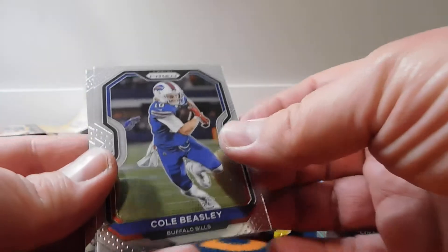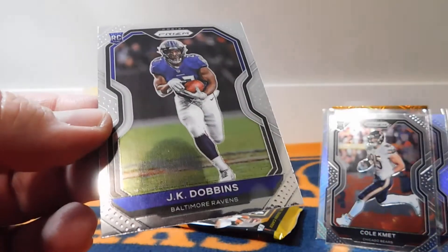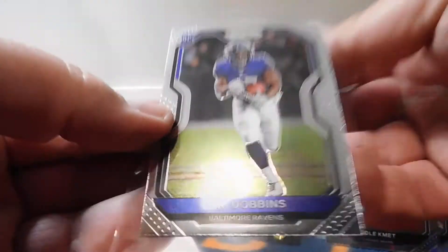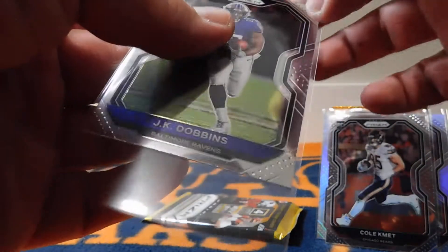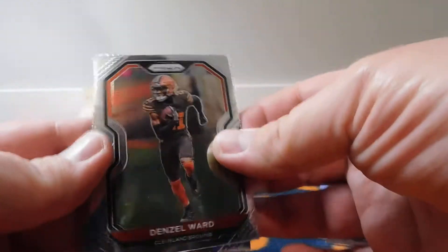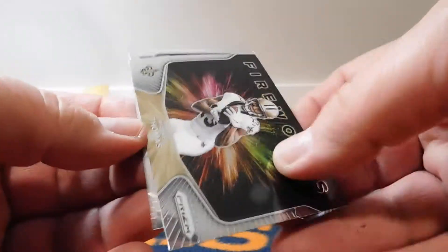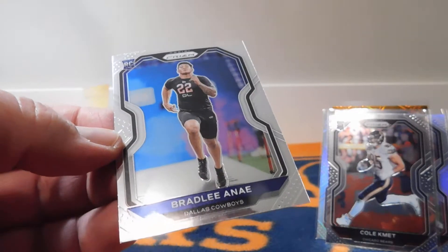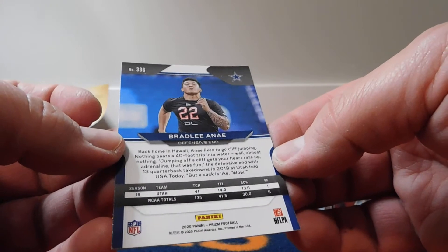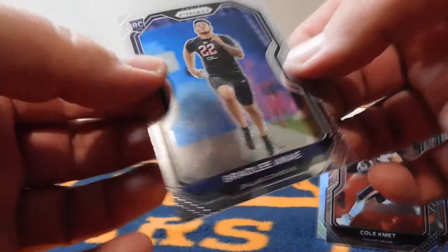Got a Cole Beasley, Kenny Golladay, Daron Payne, and JK Dobbins — another guy who had a great season. His yards per carry was crazy. Check out his stats — he was super, super productive. Last pack, let's see what we can hit here. Denzel Ward, Bobby Wagner — Utah State Aggie alum right there. Michael Thomas. And the last card for us will be Bradley Anae rookie card. He played locally — he was at the University of Utah. So that's cool for me to get that card.